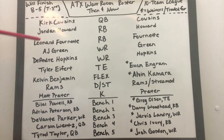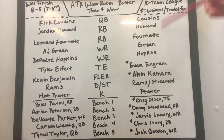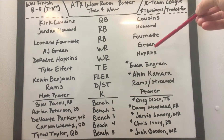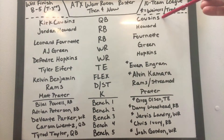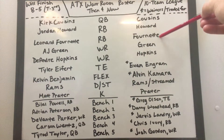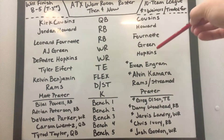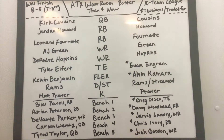My running backs were Howard and Fournette. AJ Green and Hopkins were my wide receivers. You can see now it's exactly the same — they've been really good for me for the most part. Cousins had a rough two or three game start. Howard has had a couple rough games recently including this week. Fournette's been a beast. Green's been fine. Hopkins has been great even with their quarterback issues.